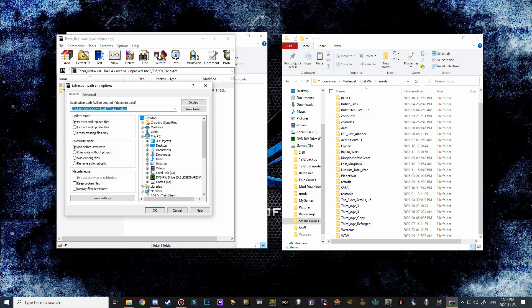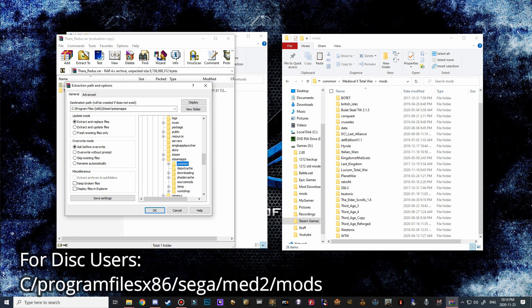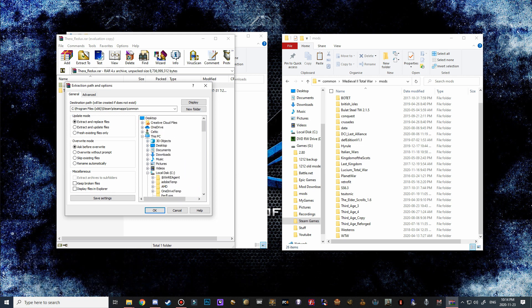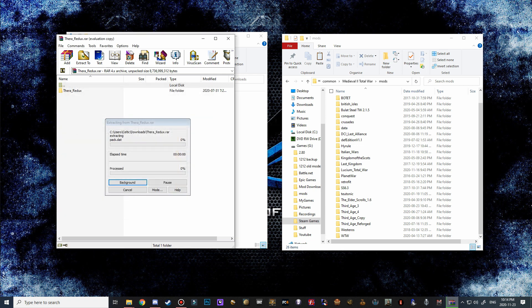Once you do, just go ahead and hit Extract To. Navigate to your Medieval 2 folder - for most people that's Local C, Program Files (x86), Steam, Steam Apps, Common and then Medieval 2. For non-Steam users it's going to be Program Files (x86), Sega and then Medieval 2 mods. Click on Mods, hit OK, and then you should see the Thera Redux folder popping up.